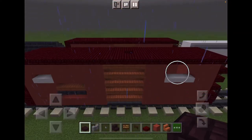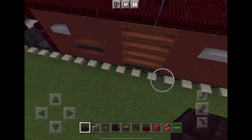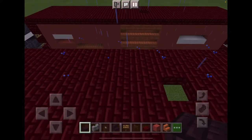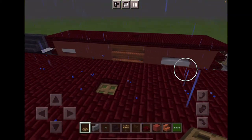You want to go over here onto the third block on the thingy over here. Take that, go over there, and add a trap door, like this.